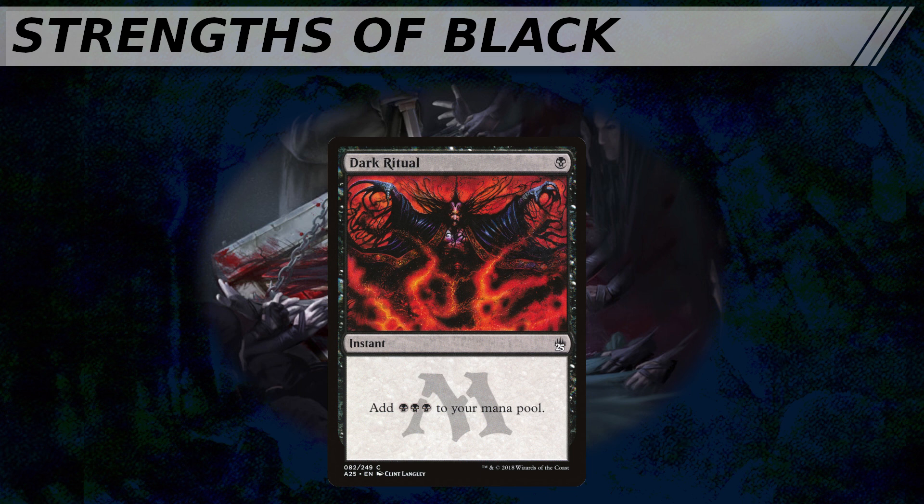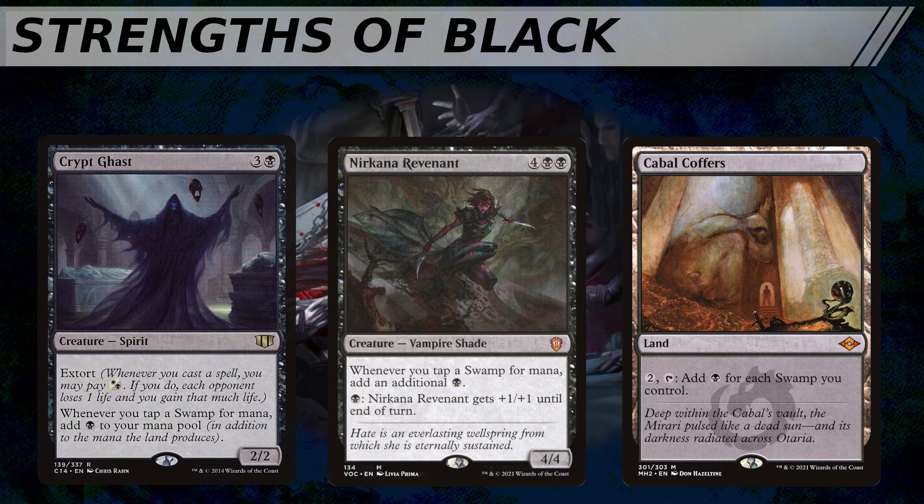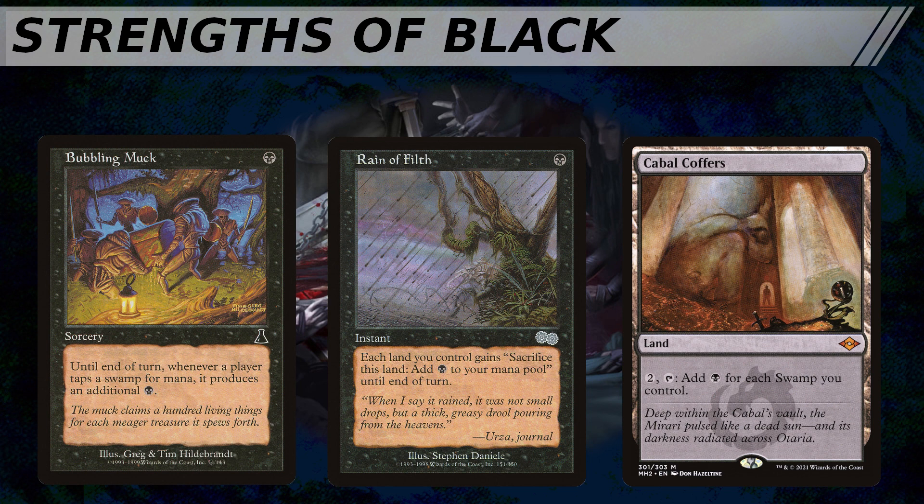We've instead seen black in recent years lean more into the greed part of their color pie, rewarding players for heavily investing in black as a color. Everyone knows Cabal Coffers, a land which for two and a tap will give you an amount of black mana equal to the number of swamps you control. But we also have cards like Nirkana Revenant and Crypt Ghast, creatures which give you an additional black mana whenever a swamp is tapped for mana. If you're heavily invested in black as the primary color of your deck, these mana doublers get a lot better. That is in addition to rituals like Bubbling Muck, which is a temporary mana doubler for swamps, and Rein of Filth, a mana doubler for all of your lands at the cost of needing to sacrifice those lands in order to get a second black mana out of any of them.